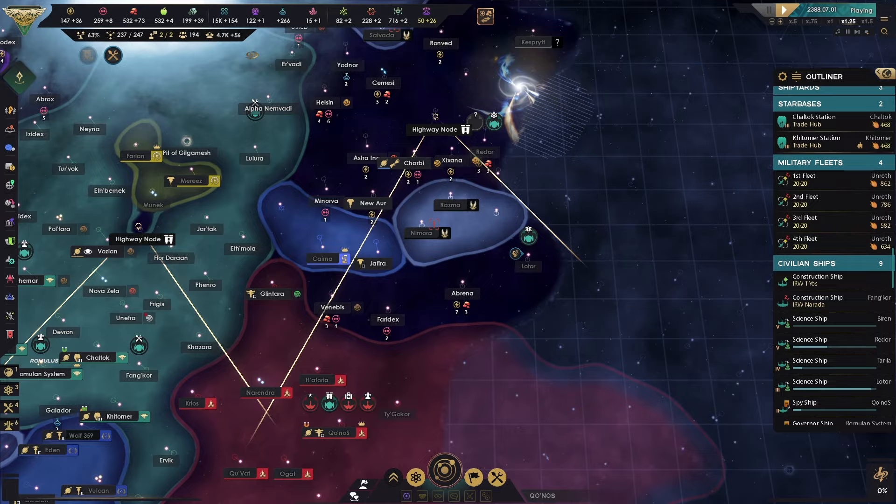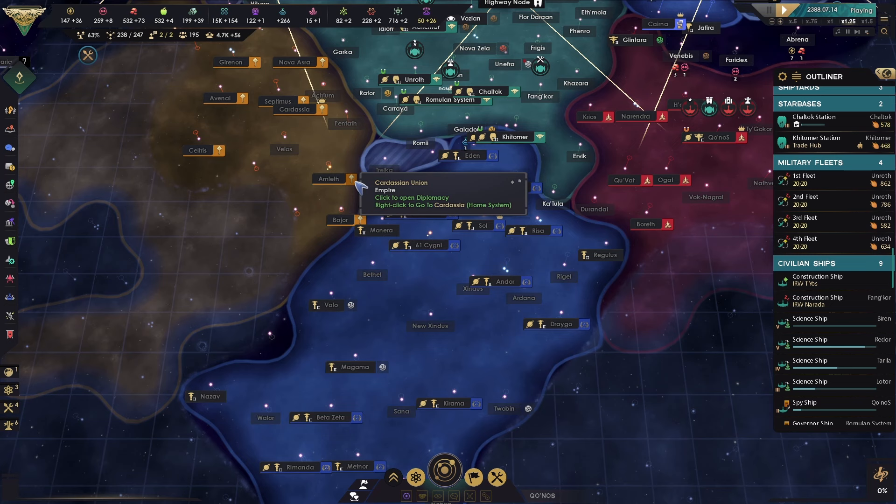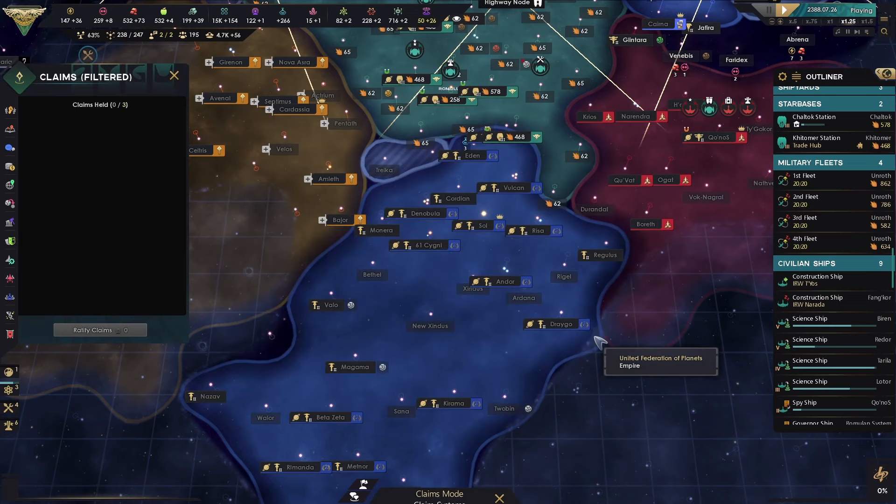Really, really good tech there. Let's unpause. Now our friends in the Federation — they have weakened up the Cardassians.